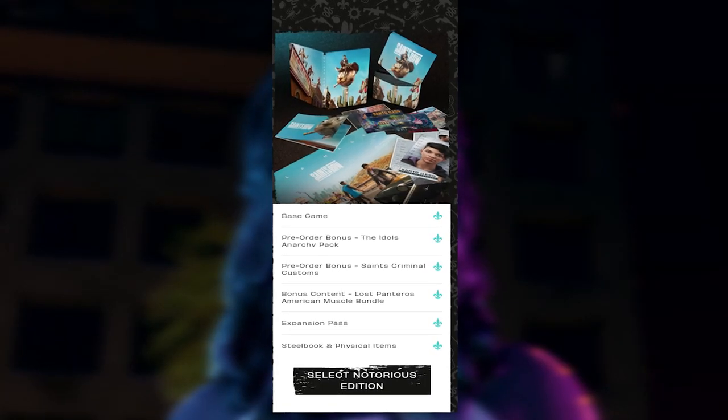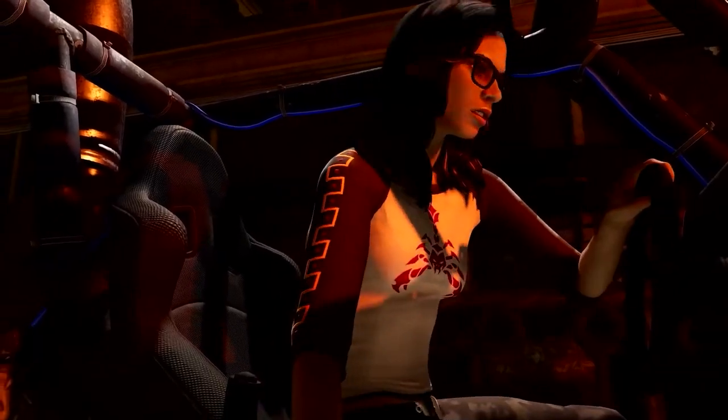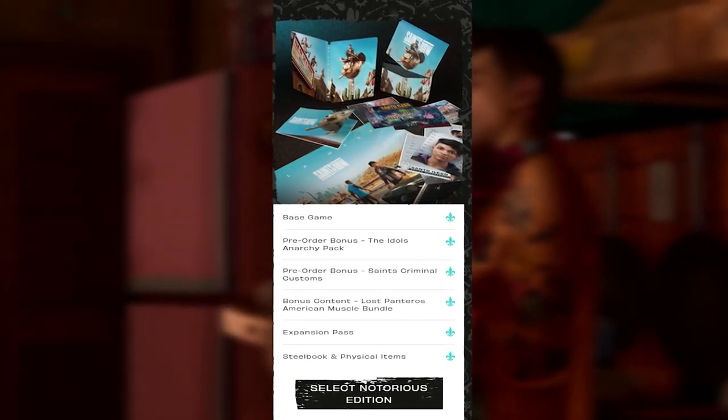The third and final one is the Notorious Edition. This comes with everything from the second bundle, plus bonus content — the Los Panteros American Muscle pack, which includes a heavy weapon skin, a custom fury motorcycle, plus an expansion pass that includes three episodes in the third Saints Row.